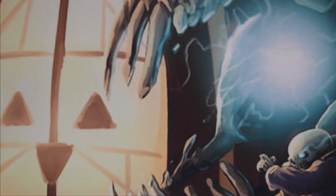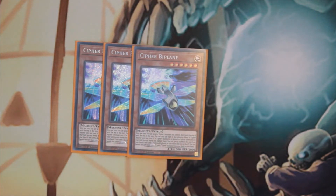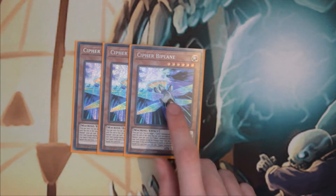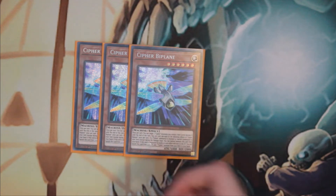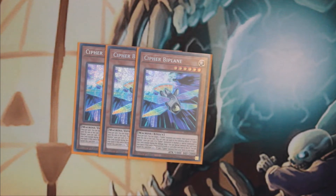Starting with the monsters — the newest Cypher monster is Triple Cypher Biplane. This card fixes a lot of the problems the deck had, specifically what monsters you would rather summon with Wing, and it helps put more monsters on the field. Its effect is: if you normal or special summon a Cypher monster you can special summon it from your hand, then target two Cypher monsters on the field including itself and they become level eight. It also has a resource effect where if it's destroyed by battle or card effect, you can banish it from the graveyard to add a Cypher monster from your deck to your hand.